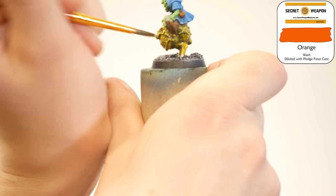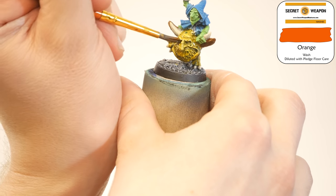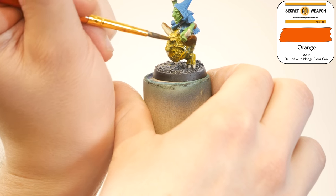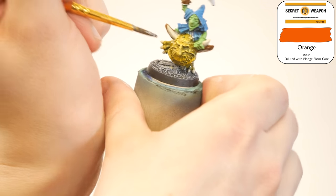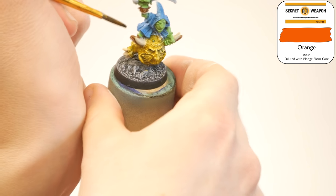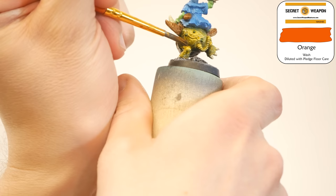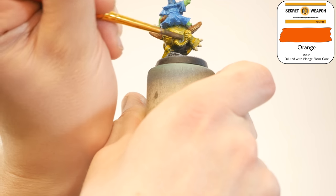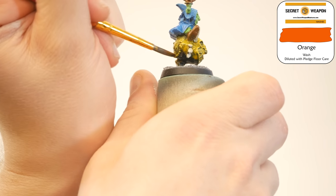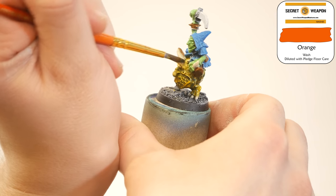Moving on, I want to make the squig skin yellow-orange. I've got yellow on there, so now I'm coming back with the orange. I've diluted the Secret Weapon orange a bit with Pledge Floor Care — essentially a cheap gloss medium. My plan is to thin down the orange so that some of the yellow highlights still show through, like on the eyebrows and nose. This layer will leave a bit of a gloss finish, which will help the future brown wash slide away from the highlights and into the recesses. So we have highlights going not only dark to light, but also from brownish to orange to yellow.